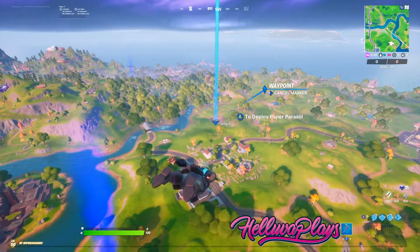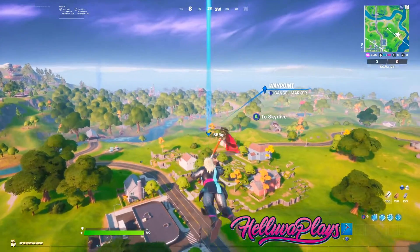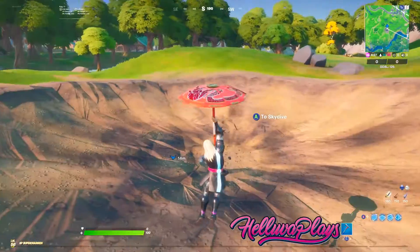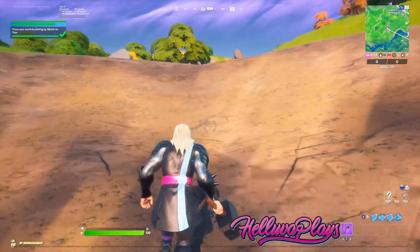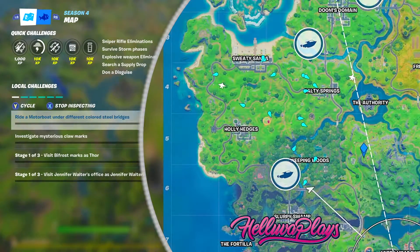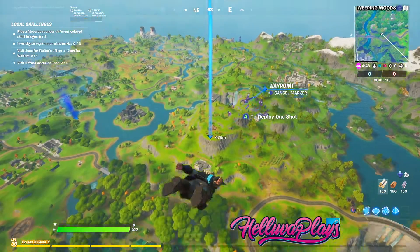First up, we're going to pick up his hammer in section C5, which is just south of Salty Springs. Next, we're going to visit the Bifrost, which is on a hill in section E5 near a wooden cabin.